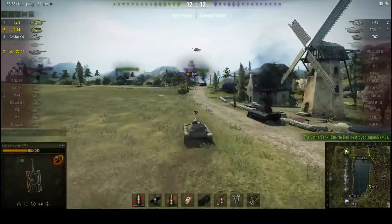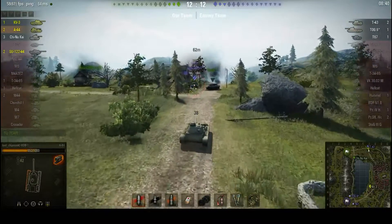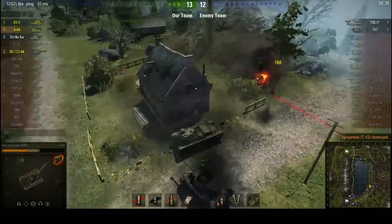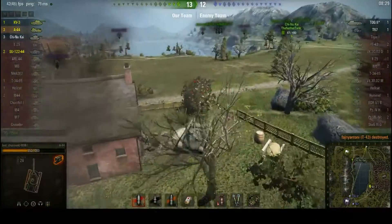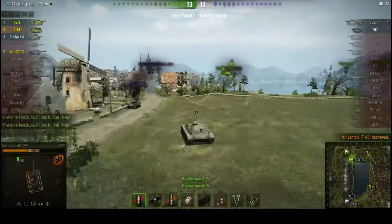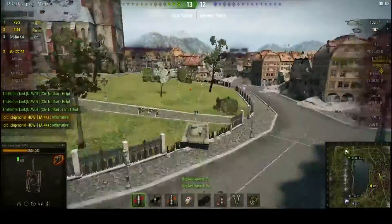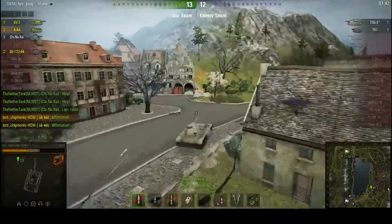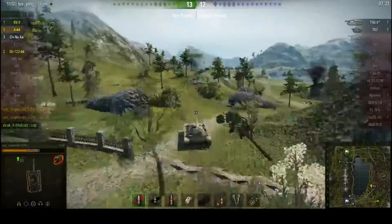They've got this T-43, who is now on rather low health, the Tog, and the T-67, who are both over by their base. T-43 is not looking at me because of reasons, and he's going to regret that as I finish him off for kill number three. And now it's just the T-67 and the Tog on the enemy team. I'm just going to speed this up a little bit until we get back into the action.